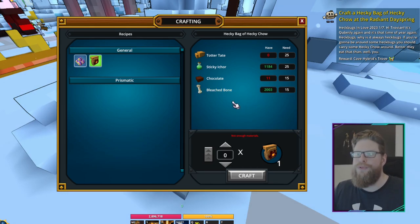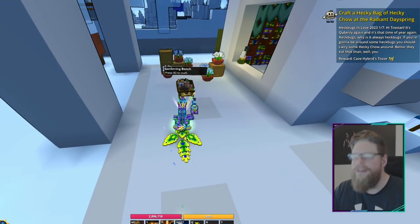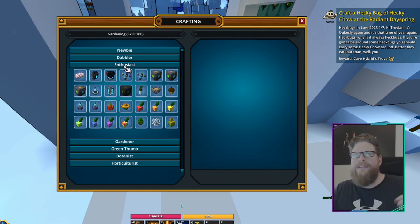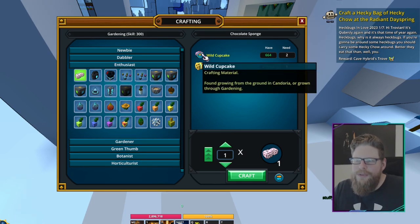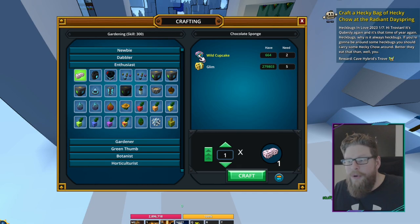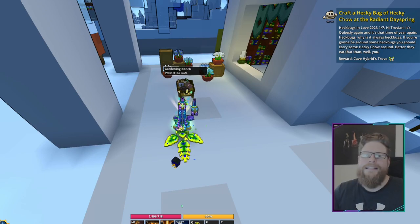Now we're at the crafting house — the one with the big telescope on it, straight over from the Radiant Dayspring. There's a gardening bench here. Go under the enthusiast tab — you need about 100 gardening skill. There are the chocolate sponges; they cost wild cupcakes, which are around 1,400, and you only need two. You can get wild cupcakes from Kandoria. Then you make the sponges, go to Kandoria, throw those sponges into the chocolate pools, and you'll get chocolate back. I'm going to do that for the rest of the ones I need and complete step number one.